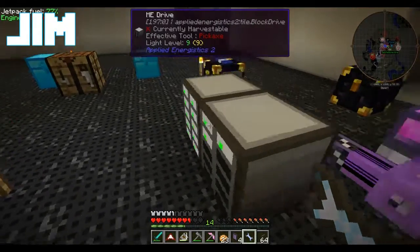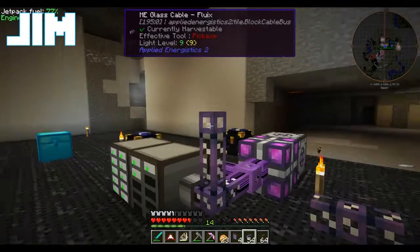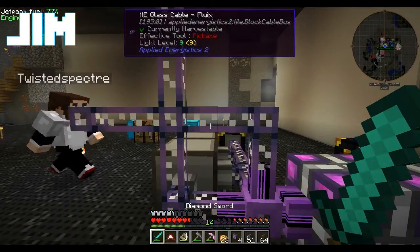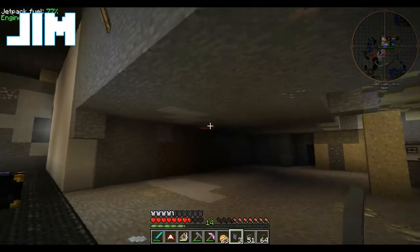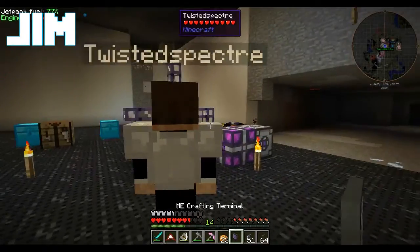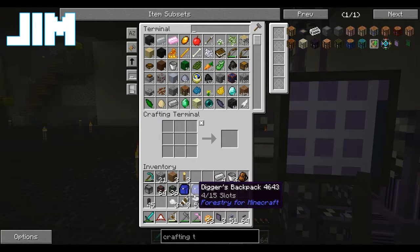We're actually going to take off the interface for a moment and then hop up here. One second, I took the interface off. What kind of monstrosity are you making? Oh, this is just phase two — don't worry about it. Phase three is going to happen in here. Cobblestone. Now we have a crafting terminal, so now we can use things in here to craft. If I need a crafting table, it'll put those in there for me automatically. Life is great.